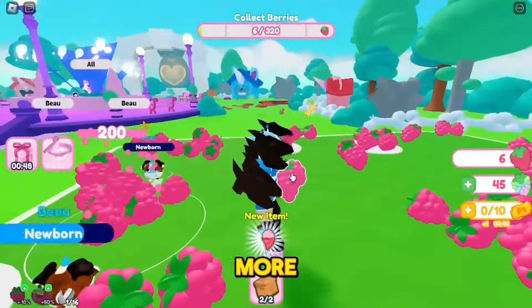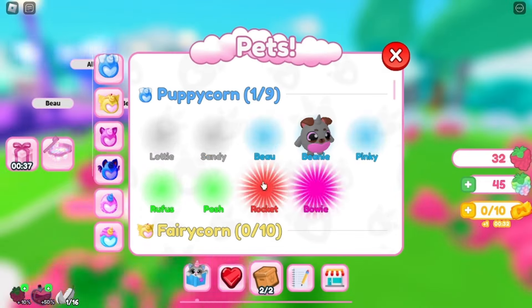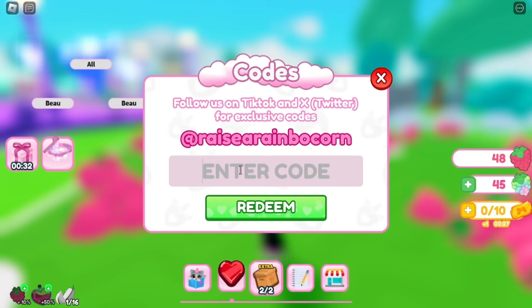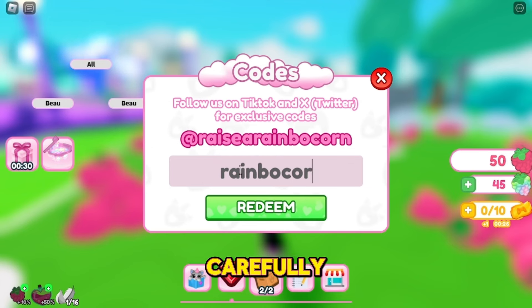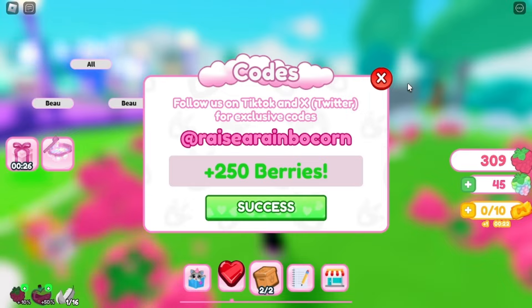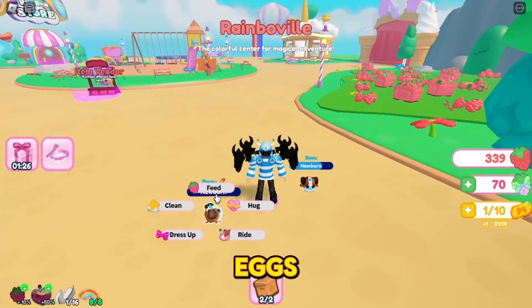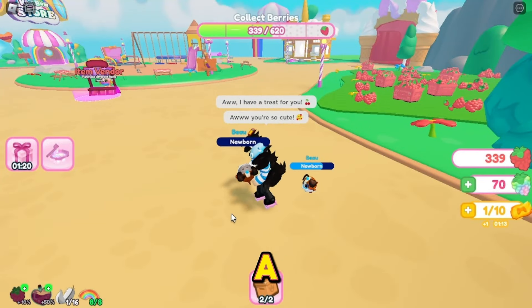Let's collect more berries for eggs. Here is a code you can use to get some extra berries — watch this part carefully. Watch how to collect more berries and hatch more eggs. I'll tell you how to get the free item in a moment.